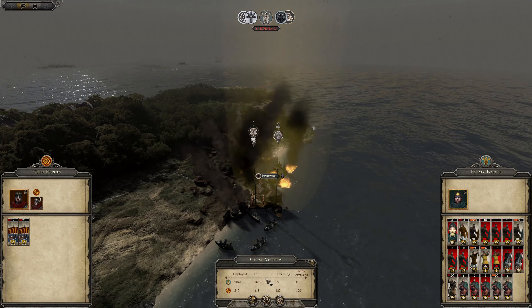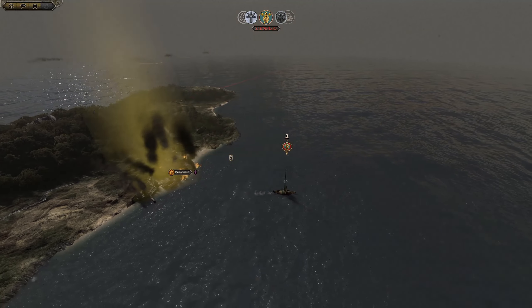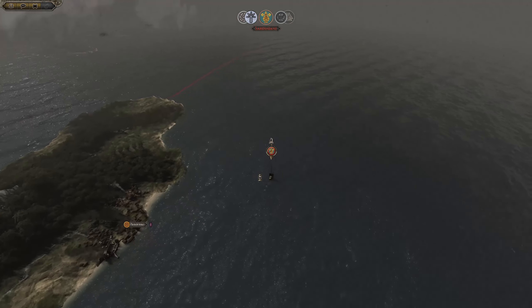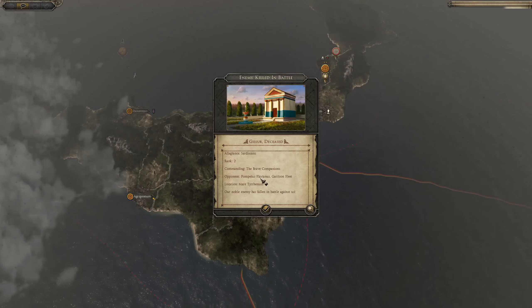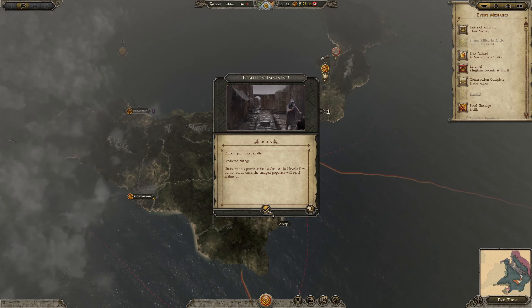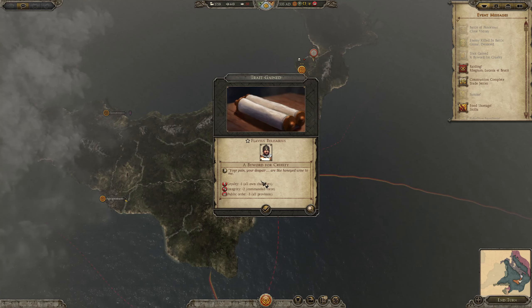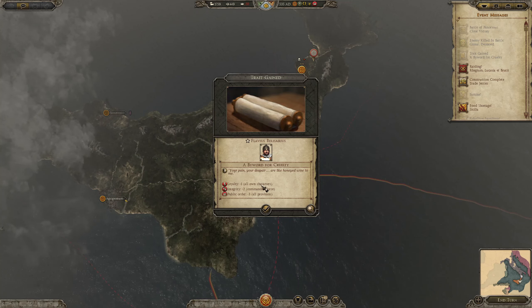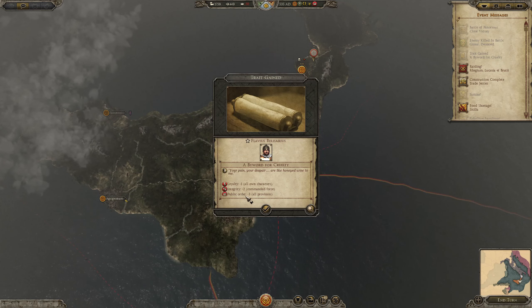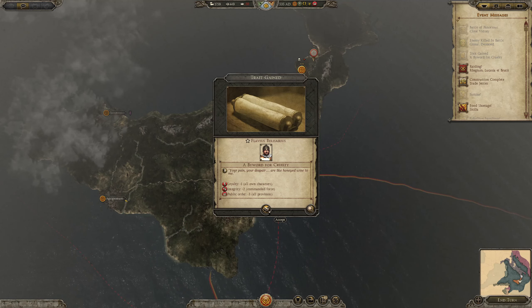Yeah, we were a bit injured — it was close there for a while. We had a couple of dangerous decisions but in the end it proved to be right. It was not even a pure victory — it was a close victory. Enormous still stance. Action leader seems to be turning our way now. Famine again. Still an imminent close victory. Then: 'I wait for cruelty — your pain, your despair are like honey-eyed wine to me.' Are you joking? Minus three percent in public order, all provinces — dear good God.